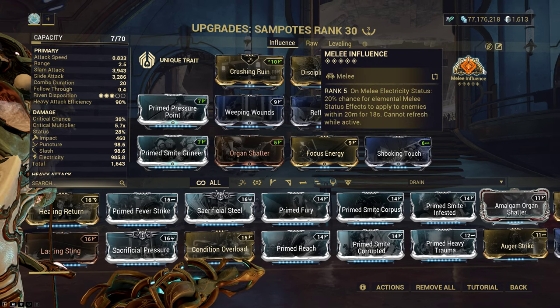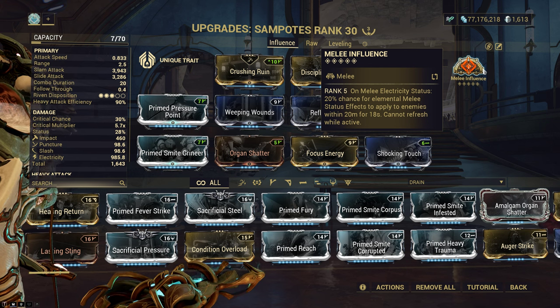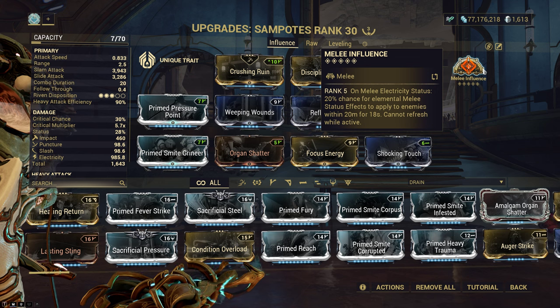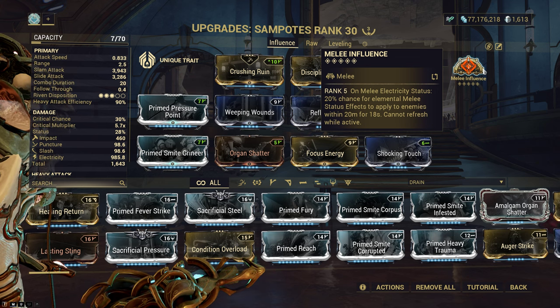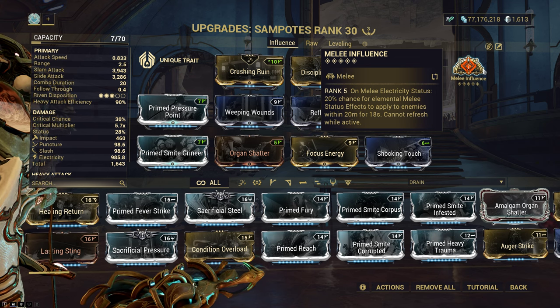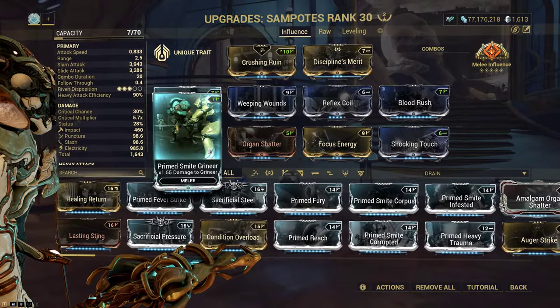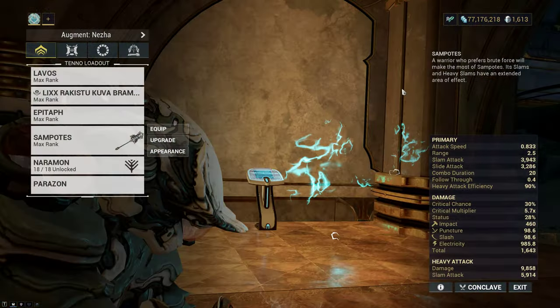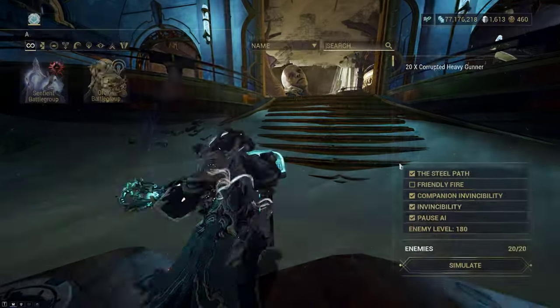This is super important because the entire reason Sampotes works so well is the extra shockwave mechanic — being able to force proc off Valence Formation, applying extra status effects that are reflected and magnified from Melee Influence, which triple-dips banes for 3.72 times more damage.